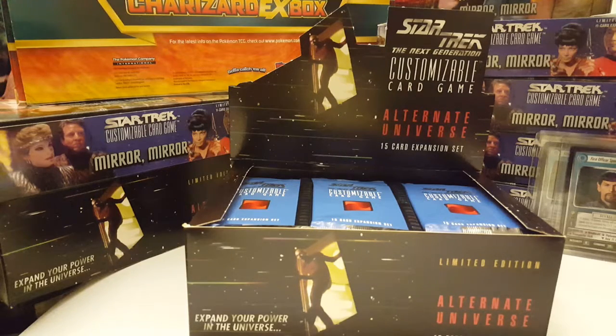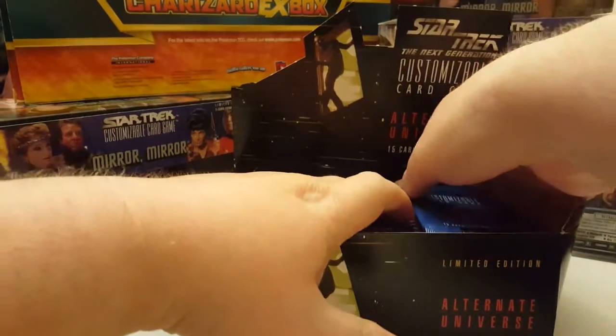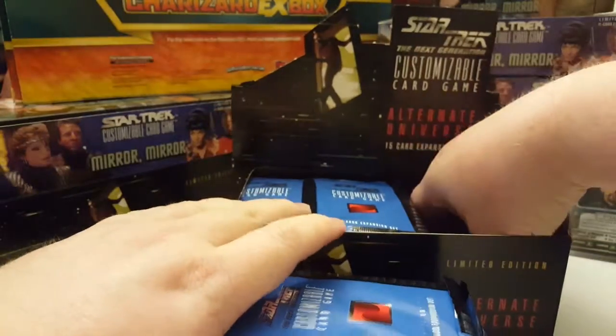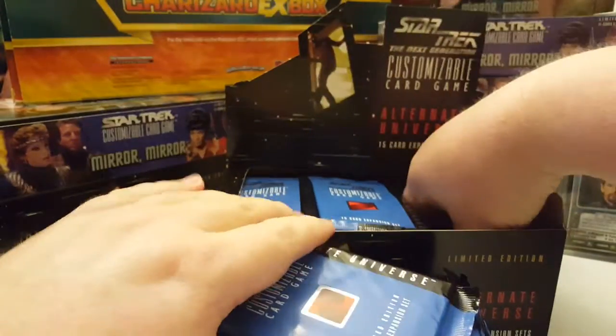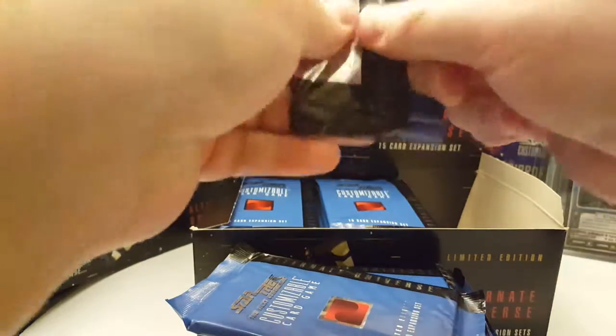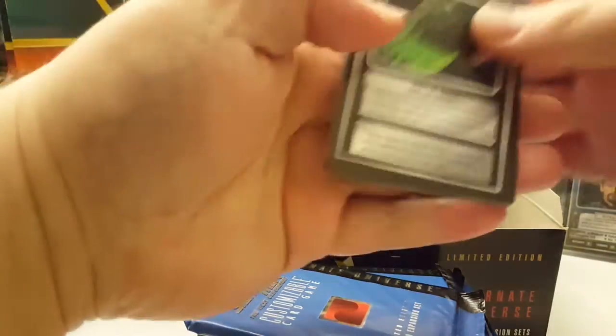What's going on YouTube? Trainer Nocturne back with Booster Box number 3 of Alternate Universe. Booster Box 1 I was showing all the cards in the packs and Booster Box 2 I just showed the rares. I'm going to do the same here — just show the rares. I'm hoping for the Future Enterprise, so we'll see what we get.